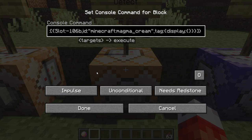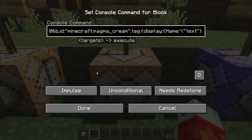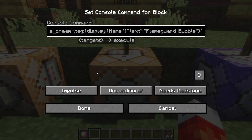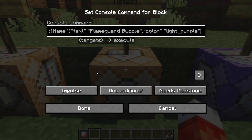If you just want to copy and paste these commands from the pastebin to test if they work, feel free to skip ahead. After display comes 'Name', and because the next could be an array of text, we use single quotation marks on either side. Within that, we put curly brackets because now we're editing the text array within the name. First, we check the actual text value with a 'text' key in double quotes — and we named our magma cream the 'Flame Guard Bubble', also in double quotes. We can't just stop there because we also edited the color of the name, so we add a comma, then 'color' in double quotes, colon, and 'light_purple' as per MCStacker.